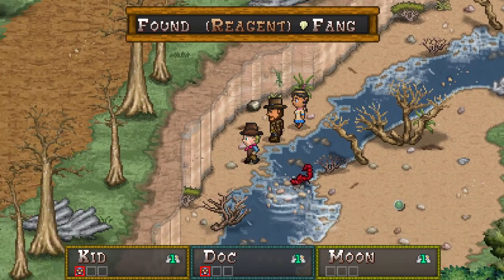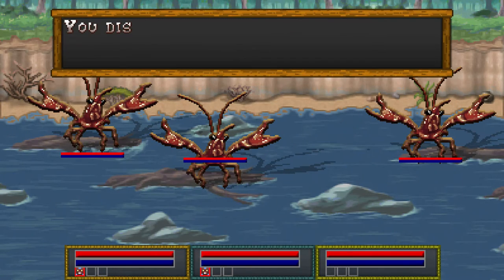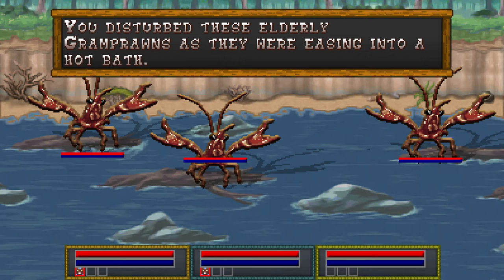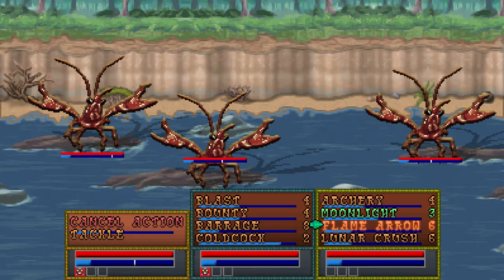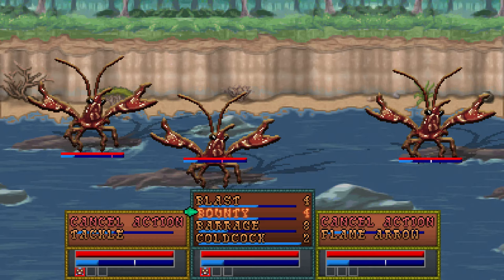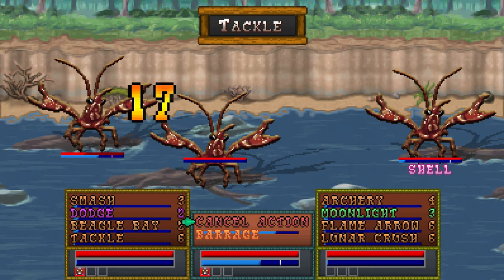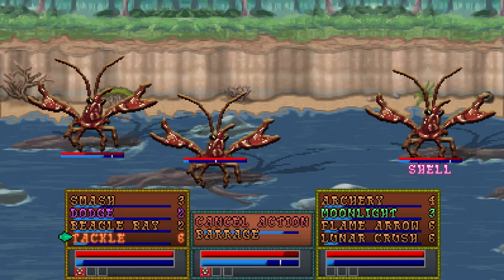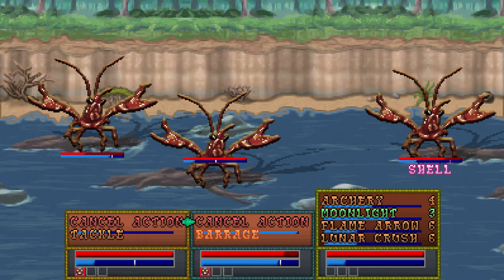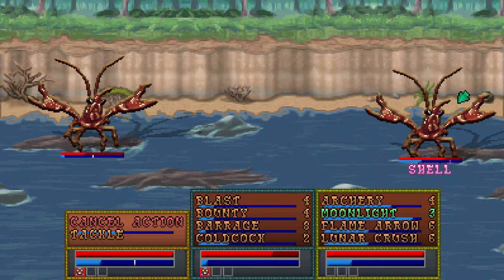Oh, that scorpion's mad. Look at these scorpions — disturb these elderly gramprons. Oh, they're gramprons, like a grandpa prawn. I see what's going on here. Alright, we'll get the thing going. Get my Barrage up. Heck yeah. The one on the right is using Shell — well, that's not gonna help you out too much, is it? We need to tackle something. That's a good amount of damage right there.